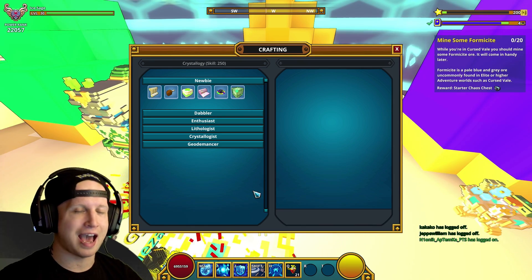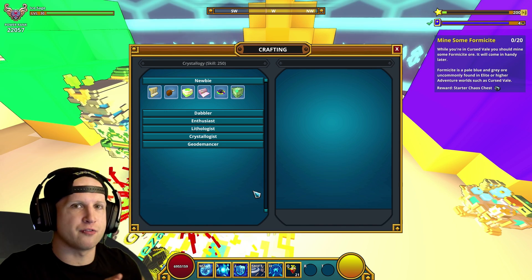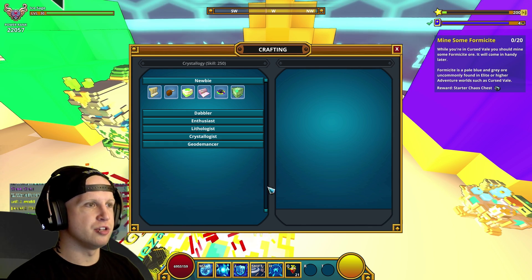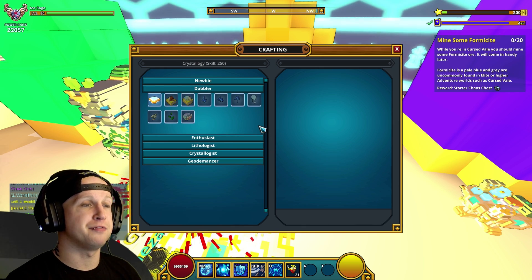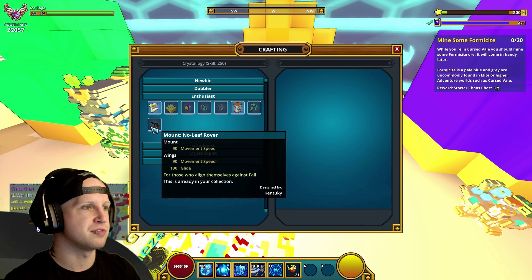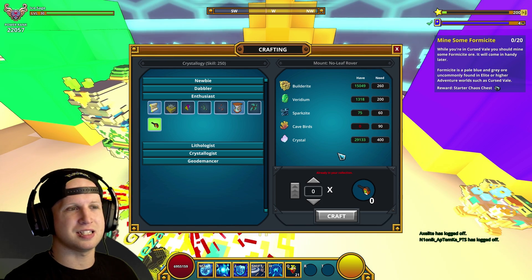If you want all the stuff that comes out with U10, you're going to have to put in time towards the cave system. You're not really going to be using any of the cave resources for crystal gear or cosmic gems, but instead there's going to be a whole bunch of new things in this crafting table requiring U10 resources alongside stuff from the geode cave. It's going to be right here in the enthusiast tab.